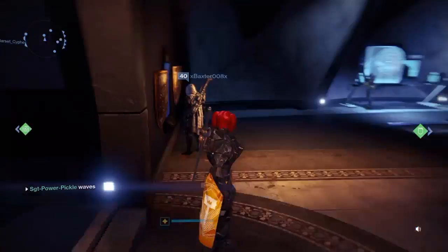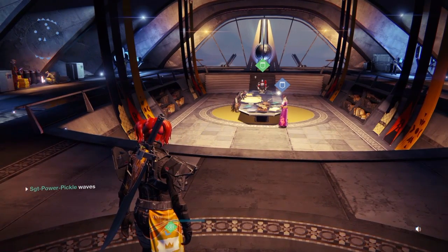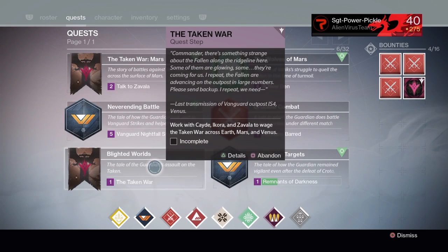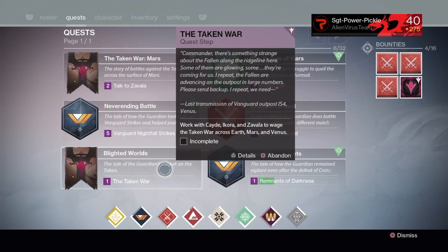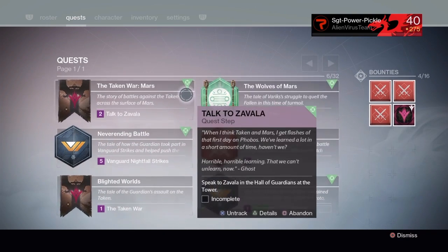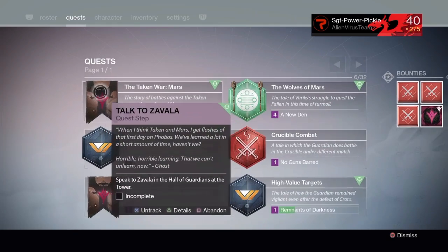What is up pickles, my name is Sergeant Power Pickle, and today I'm just going to be showing you guys how to complete the quest Blighted Worlds. I've been trying to figure this out for a while and I finally figured it out. What you have to do is complete all these quests with this little guy on it.